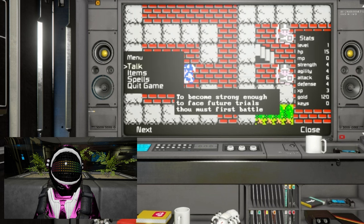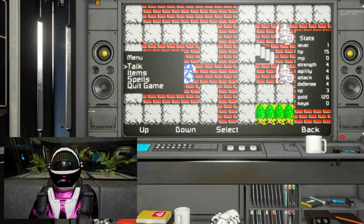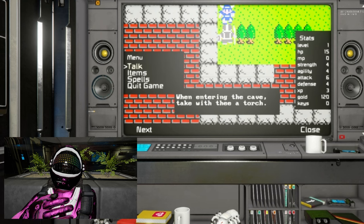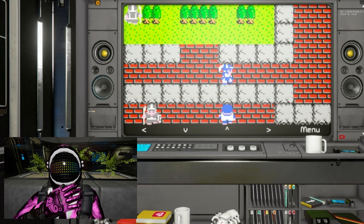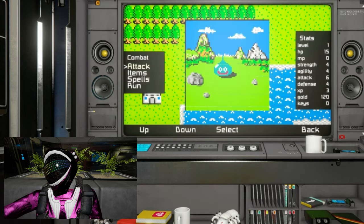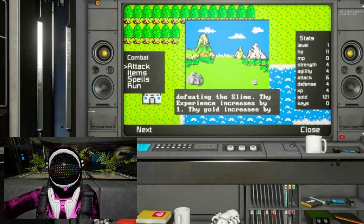To become strong enough to face future trials, thou must first battle many foes. When entering the cave, take with thee a torch. A slime draws near. Thou attack slime. The slime's hit points have been reduced by one. Slime attacks. Thou hast done well in defeating the slime.